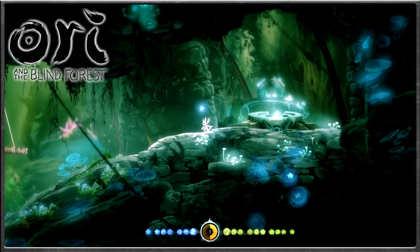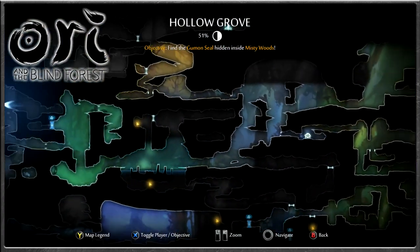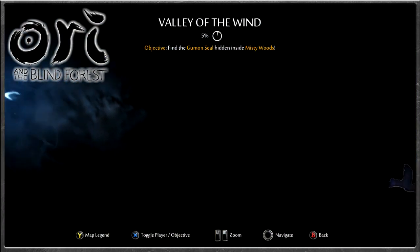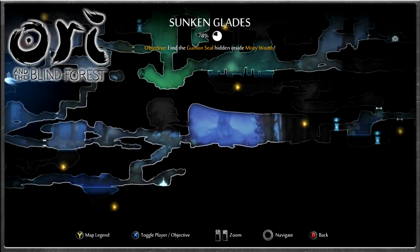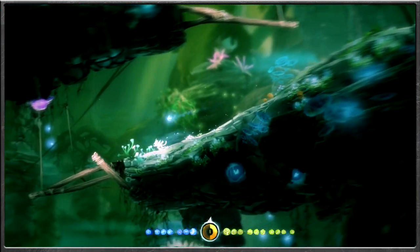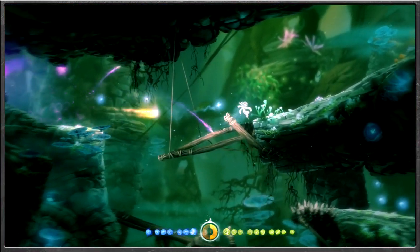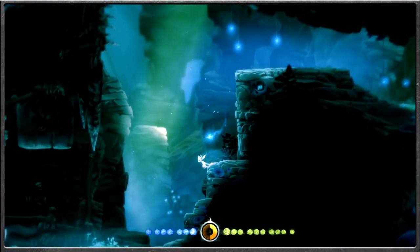Welcome back to Ori and the Blind Forest. Our objective is to find the Goomon Sill hidden inside the Misty Woods, miles and miles away, all the way over the Valley of the Wind. We're going through everywhere, picking up specials while we traverse along the way. We've got a ton of ability orbs, levels, life cells, so the collectibles are really coming to us now. We're going to keep on grabbing and improving Ori's parameters.